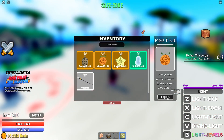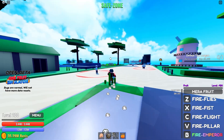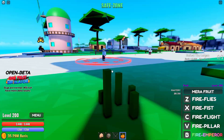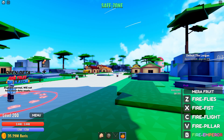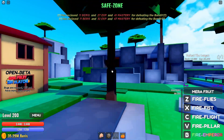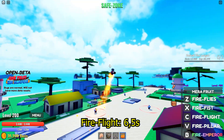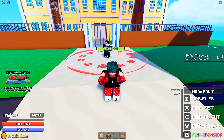Next fruit — going for Mera. Let's already test the fly speed since it's also maxed out. Transform into flight — three, two, one, go! It's way slower. Okay, let's go back to the Syrup Island.